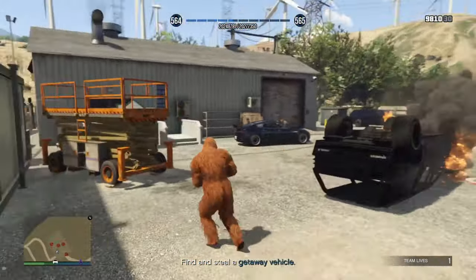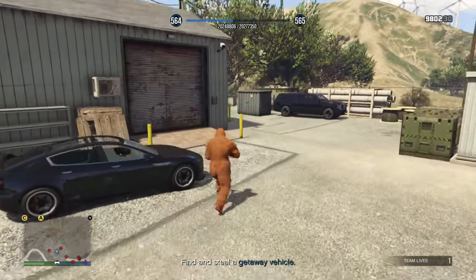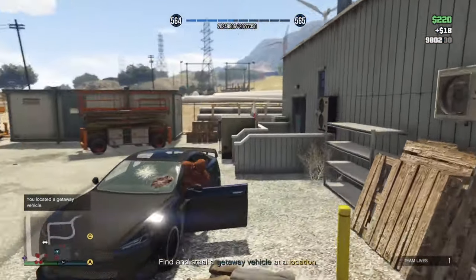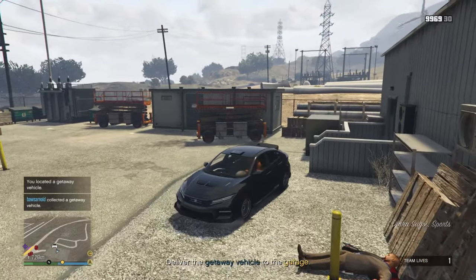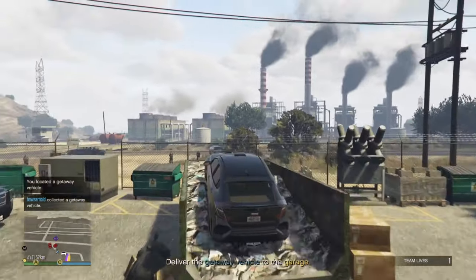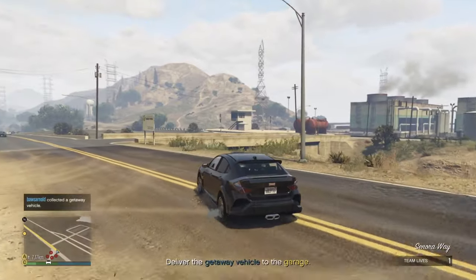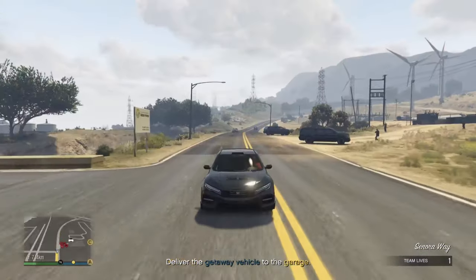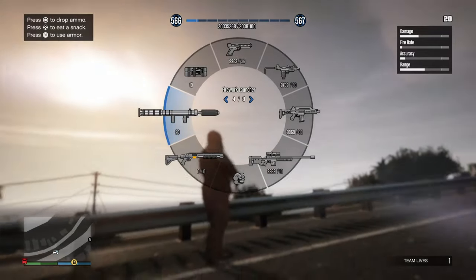For Location B you get a sports car — this is the one I recommend. I've gotten a Coil Raiden (basically a Tesla) and a Dinka Sugoi, both really good cars and perfect getaway vehicles. When escaping from Location B you will always have to make a jump — don't try to break the fences because they're unbreakable. Just move around the cars and take the jump to escape.